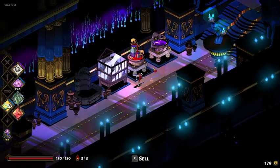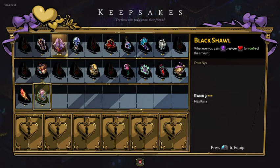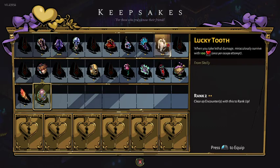Full HP — alright. What I was getting at before is we picked up some chaos stuff early, which allowed us to be a little more aggressive on the first floor. Do we now opt for a more defensive approach in the latter areas and do something like take the black shawl or maybe the lucky tooth? I think it may be best to save the lucky tooth for Elysium.